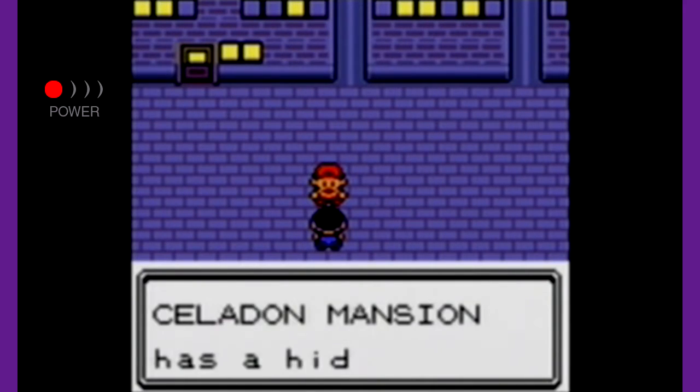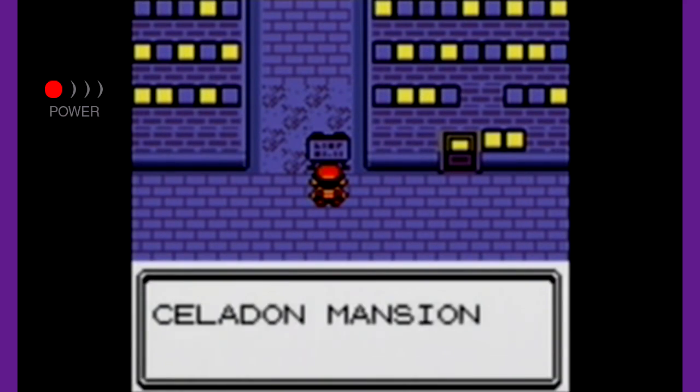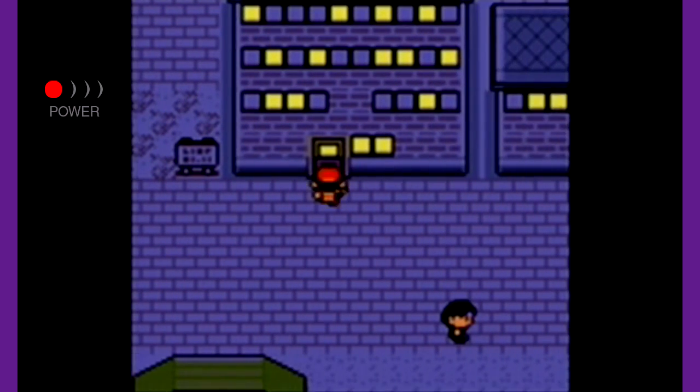An NPC says: 'Want to know a secret? Celadon Mansion has a hidden back door.' Ooh, how mysterious. Celadon Mansion — let's go on through. We already went through the back exit though, so let's go talk to everybody here.